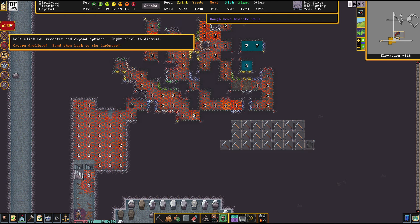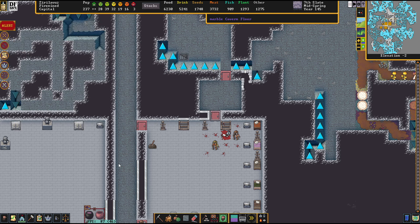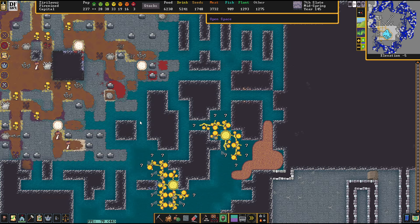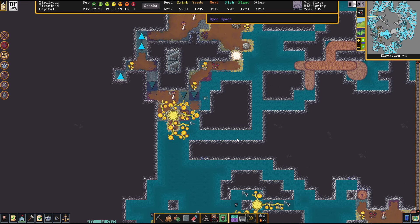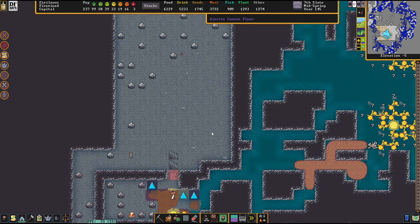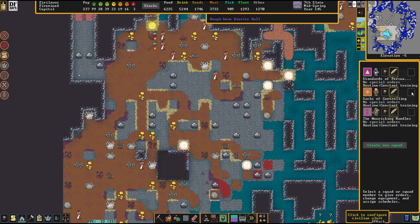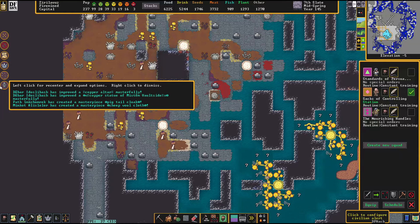Oh no, not the old people again! They're running into our defenses here. There's a bunch of invaders at the core coast again — nothing new at this point. What we're going to do is pick up the Sacks of Controlling and put them on a little patrol duty, as I really want to get rid of these guys as best I can.